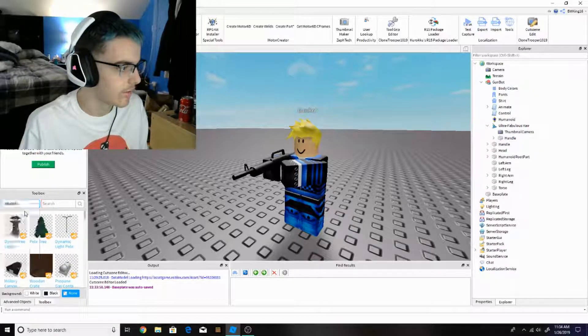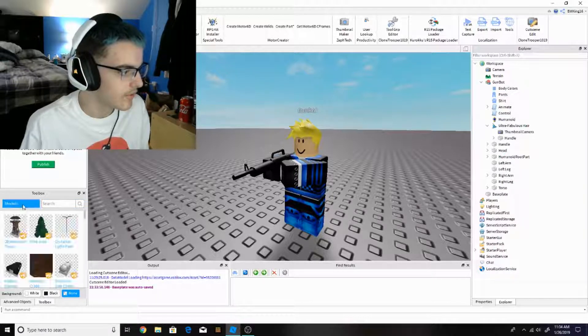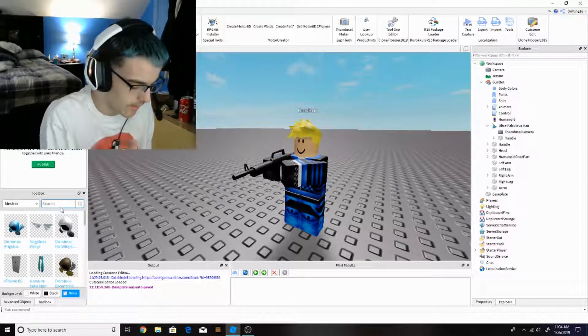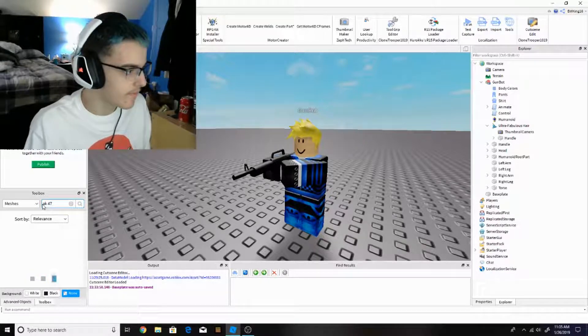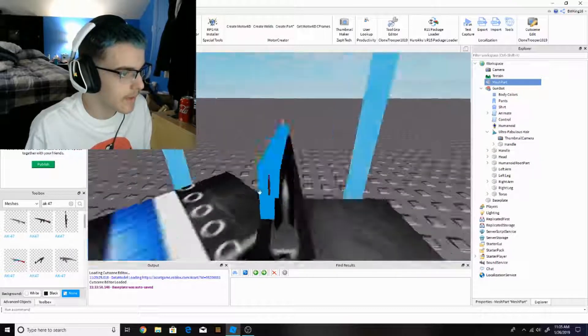Let me get a gun real quick. I'll go to my models and choose a mesh or something. Some of them might be a little bit messed up. Let's get an AK-47. Okay, we got this — here's the AK-47.